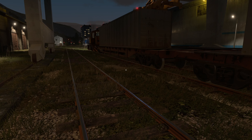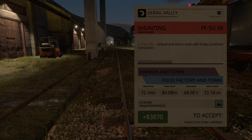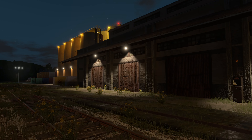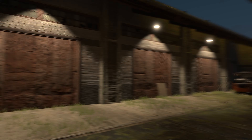Now, because it's telling us to unload — specifically it says it's two drop-offs: unload and store an empty train, a train with empty sun-only containers. So yeah, we gotta get these off of the flat car here. If I'm not mistaken, this is the unload — so we're just gonna pull forward, push back empty, and then store it wherever it needs to be stored.